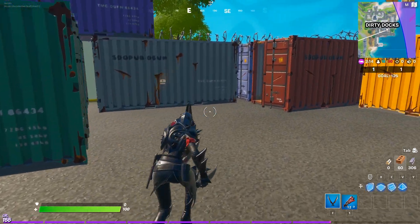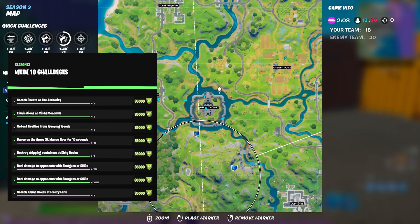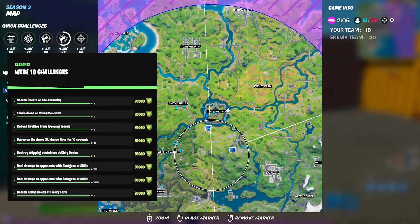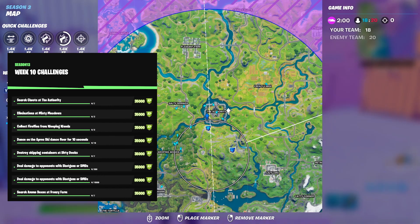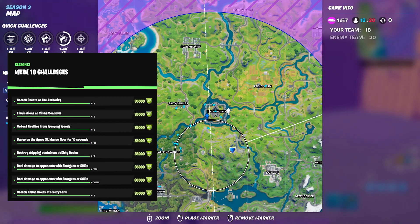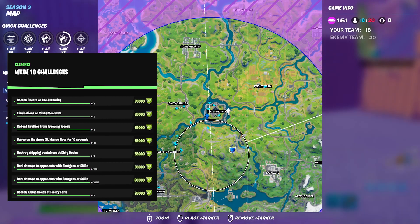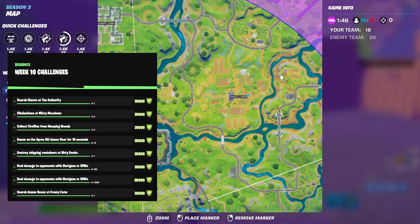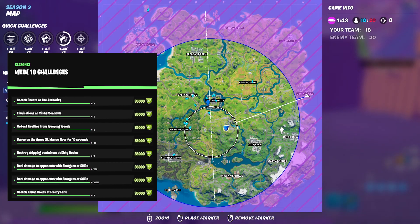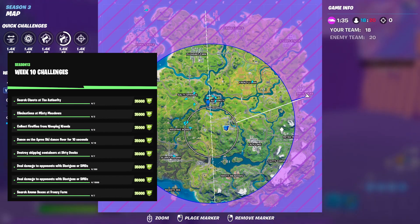The other Week 10 challenges are simple. Search seven chests at the Authority — it's in the center of the map. Do three eliminations at Misty Meadows. Deal damage to opponents with shotguns or SMGs — play Team Rumble, eliminate players, and you'll reach 500 damage easily. Search seven ammo boxes at Frenzy Farm, which is located over here on the map. The final 80,000 XP challenge is to deal 15,000 damage with shotguns or SMGs — that will take a while but gives you 80,000 XP.